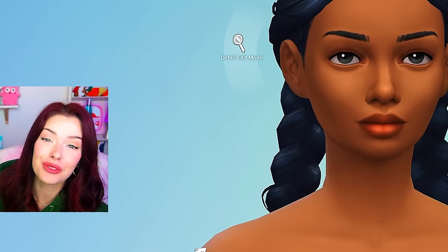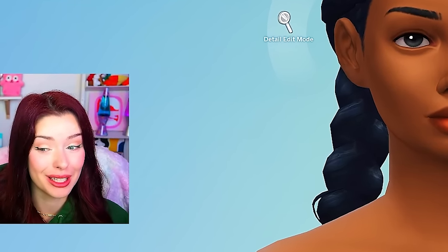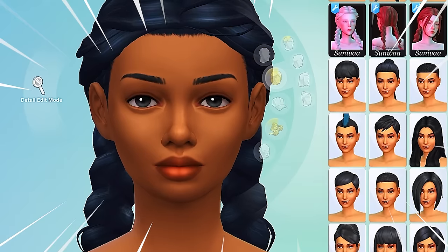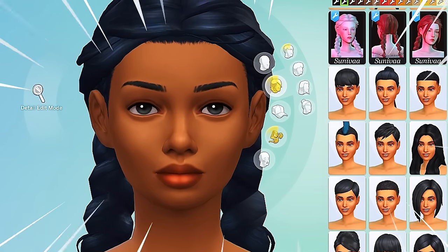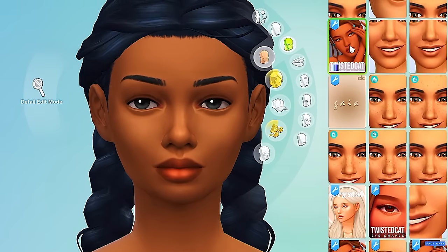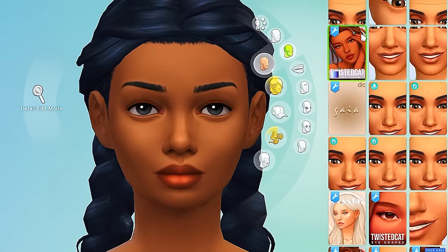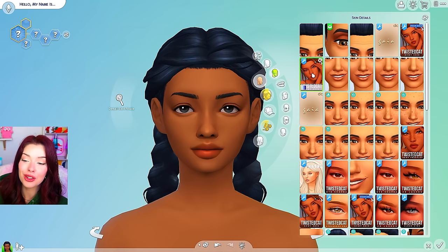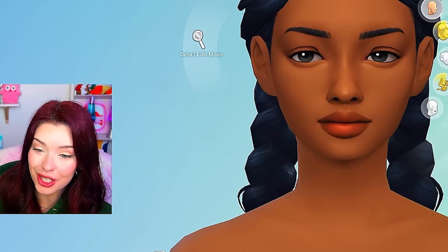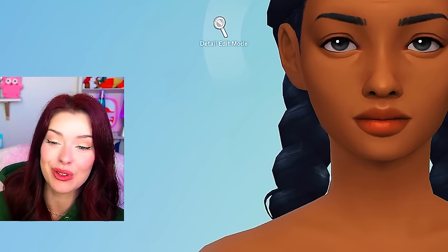Okay let's see how everything we downloaded for The Sims 4 now looks in game. We're already wearing one of the new hairs that we downloaded — this was one of the first ones with all the different versions. So this is the new skin that I got from Twisted Cat, and the way that it changes the face is crazy. This is without, this is with the skin detail, and this is just the default — so there are different versions in here.